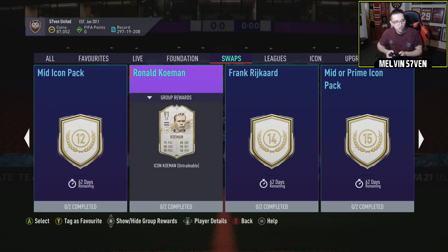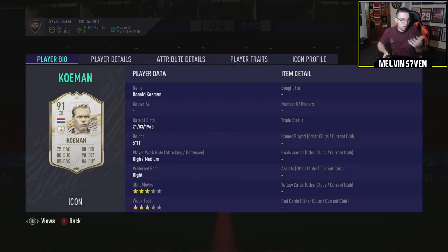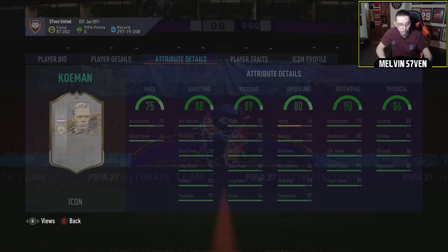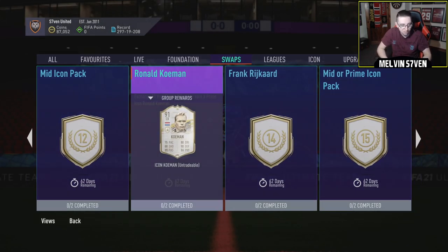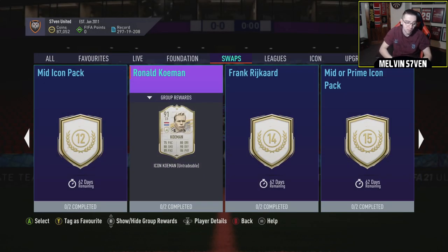Mid Icon Pack for 12 tokens. Ronald Koeman's Prime for 13 tokens. This card — other than the shooting and the passing, which for a centre-back is ludicrous — shooting is insane, but do you really need that in a centre-back? The passing a little bit more so. But other than that, it's not too dissimilar to Vidic's card in terms of the actual defending, physical, and pace. It's quite similar, and you can get Vidic for six tokens less. Of course you could get both — this comes to the full 18, so you could get Koeman and Vidic. It's a mad card to be honest. It's better than Vidic because of the shooting, the passing, the dribbling, but a lot of that isn't as necessary for a centre-back.